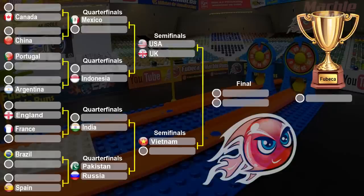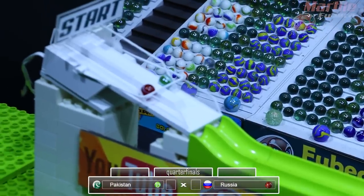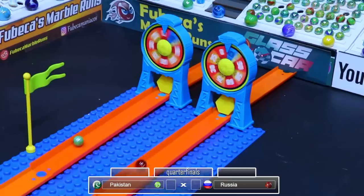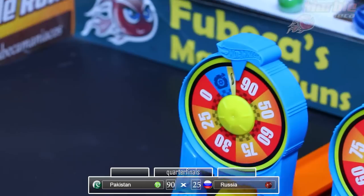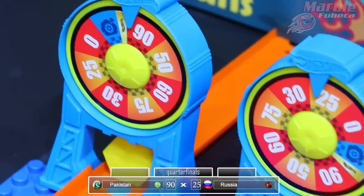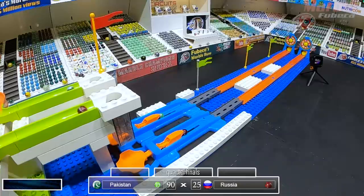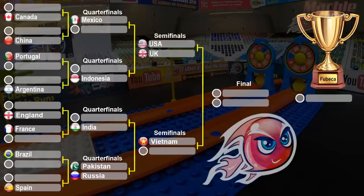Now it's time for the final quarterfinal — Pakistan versus Russia. They're off, both neck and neck on the booster element. But Russia hits the wheel a lot softer and gets only 25; Pakistan gets 90. So Pakistan will be advancing to the semifinals and Russia will be eliminated. Russia not hitting the wheel fast enough — Pakistan hit it a lot harder. Even though they got there around the same time, Pakistan was on the ground a little bit quicker. Pakistan will be going up against Vietnam in the semifinals.